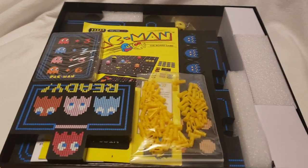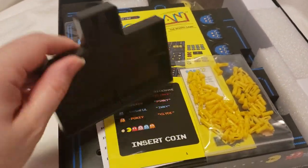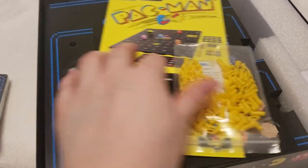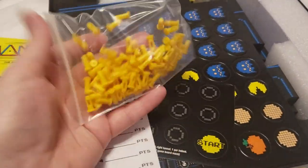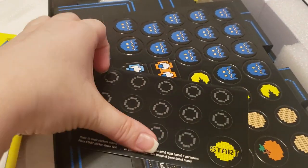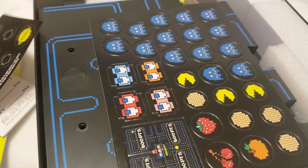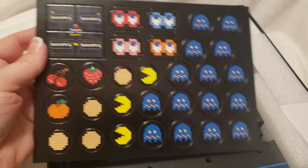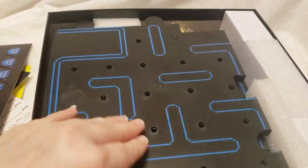This is what the inside of the box looks like. You've got your game pieces, cards, instructions, your little pegs, your little scoreboard, little stickers, some little cutouts, and your game board itself, which is plastic, and you have to stick the little pegs in.